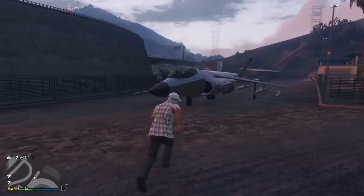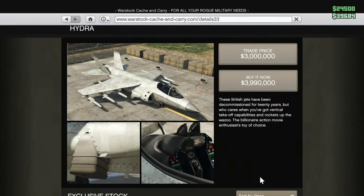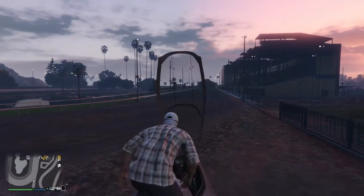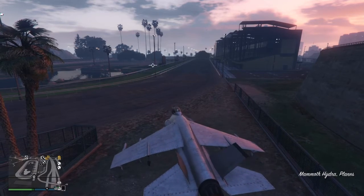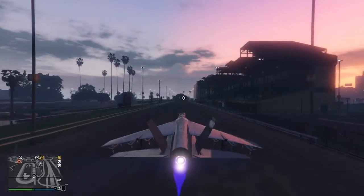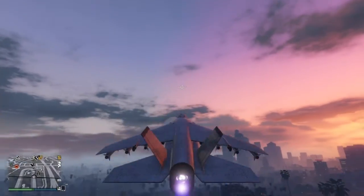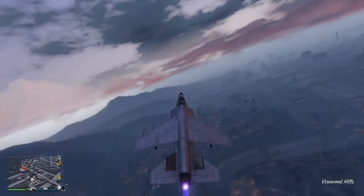For number three, we have the Hydra. The Hydra costs a whopping 4 million for the normal price, and 3 million for the trade price. The Hydra is a really, really good plane — or jet. Because it's easy to spawn, it's easy to use. It has what I like to call helicopter mode and a normal jet mode. Here I'm just flying around showing you the jet. It has a first-person view and you can use explosive cannons, homing missiles, and just regular missiles. The cannons are too OP.